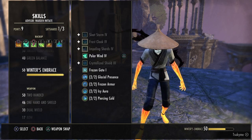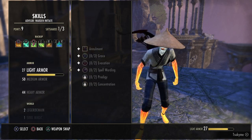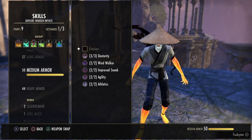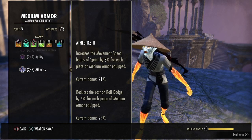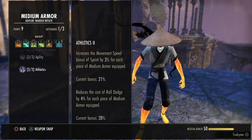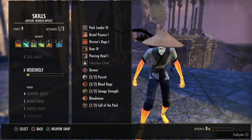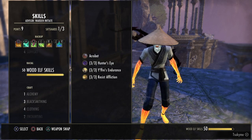For your passives, you get all the class passives, all the weapon passives. You're gonna go full 7 pieces of medium armor because of the bonus you get for sprinting — it increases your movement speed bonus of sprint by 3% for each piece of medium armor equipped. And then you're gonna get all your infections and all your other passives.